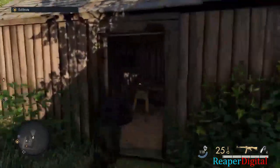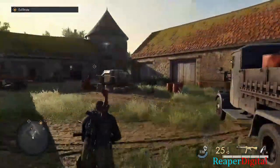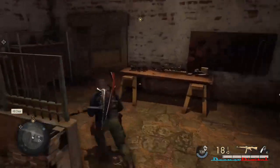Here I'm showing you where one of the satchel charges is. There is another one up here where I just killed that sniper in this tower. So you're going to have to climb up onto the roofs here on the back side of the tower in order to get up there.